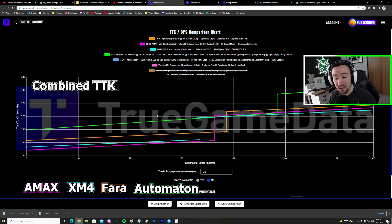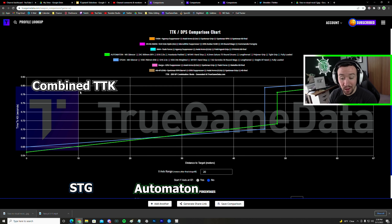The Automaton has 75 rounds, so it can put out a lot of damage per mag. Now briefly, there are a few guns I left out. The Automaton versus the 50-round STG — the Automaton basically has just slightly better TTKs throughout and it has more ammo. So in my opinion, yes the STG is great, but the Automaton does the same thing with more ammo.